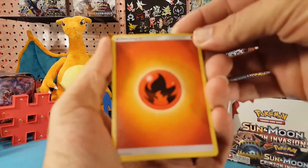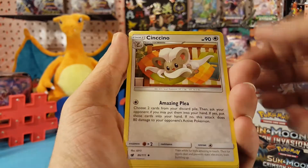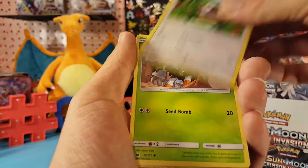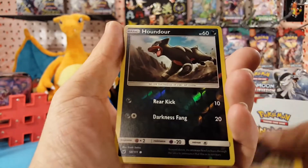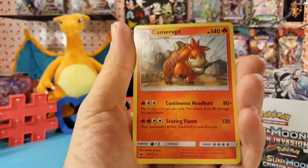Final pack is fire energy, Zoroark, Cinccino, Grumpig, Corphish, Starly, Skiddo, Weedle, Bellosom, and Geodude. Houndour is the reverse and the regular rare is Camerupt.